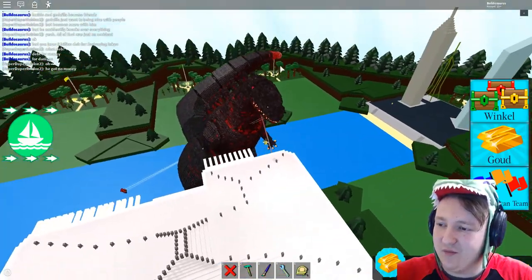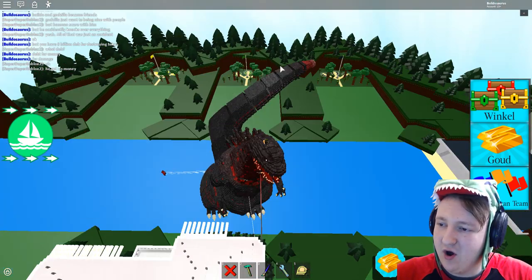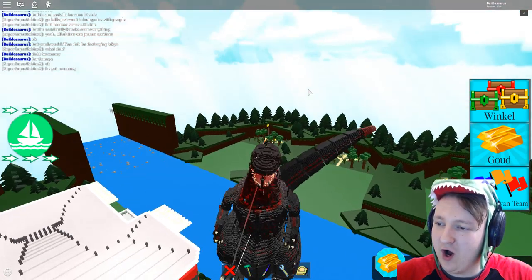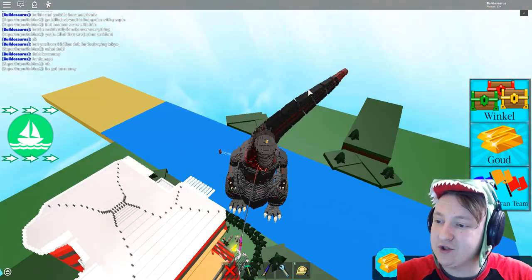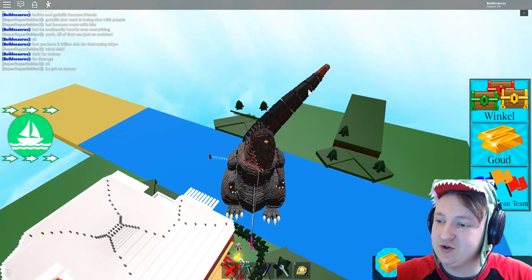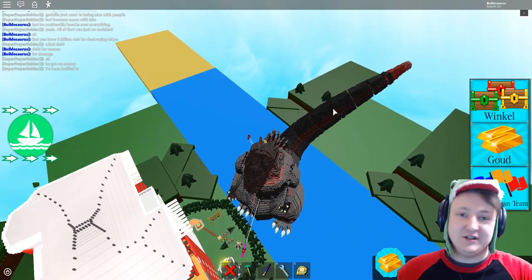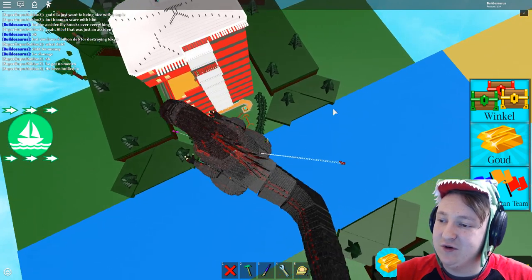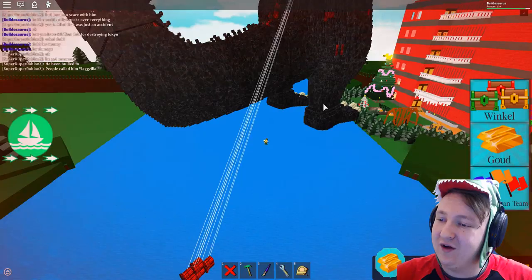I'm going to try to jump on him. Oh no — I touched him and it creates lag. I'm on his head! Everything despawned. I think Roblox just set all my settings to low — that's how much I lagged. That's how much lag I got from this thing that Roblox set all my settings to low to deal with the lag. I fell off — I fell in the river.